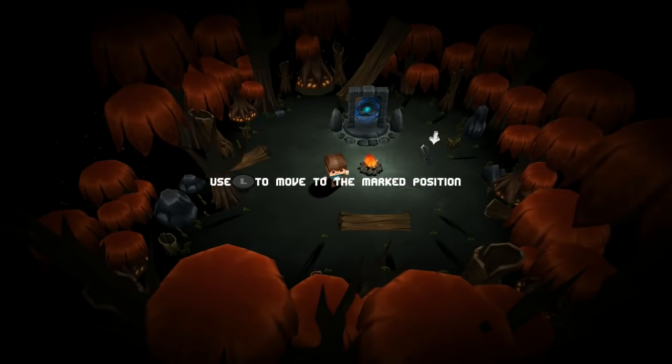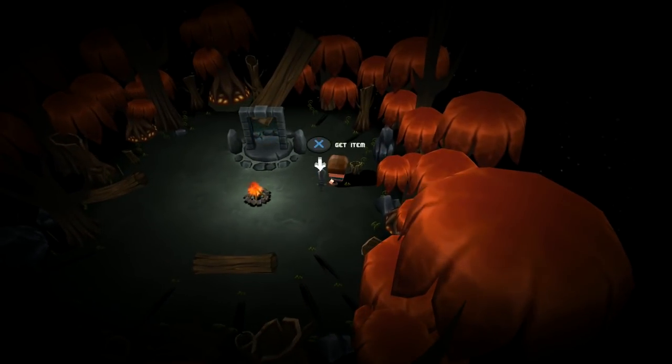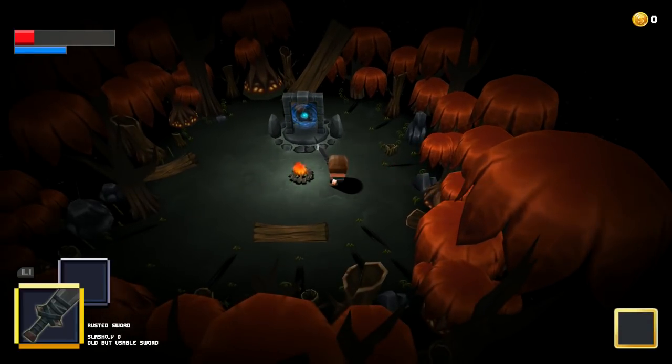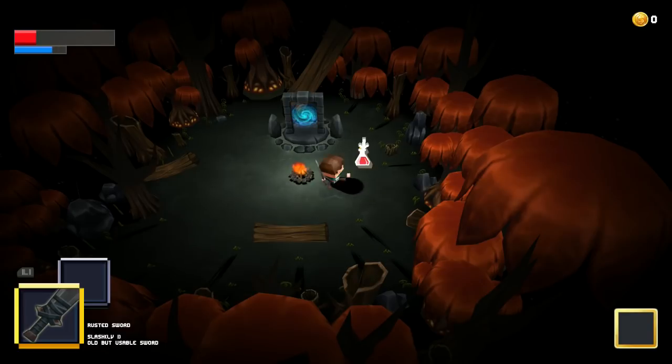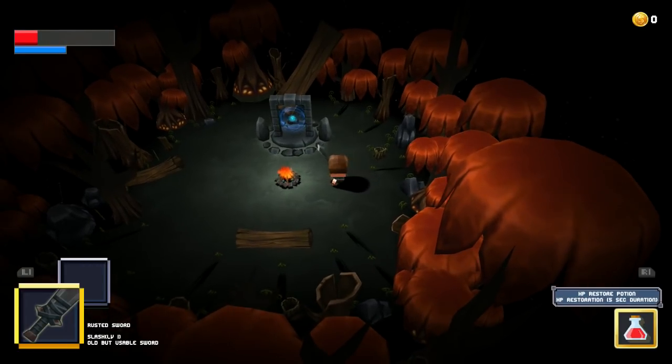The first trophy you will unlock is Practice Survivor. Simply complete the tutorial. Pick up the sword, swing around and use your first health recovery item. After that go through the blue portal and you will get your trophy. You can use your potions with Circle and you switch your potions with R1.